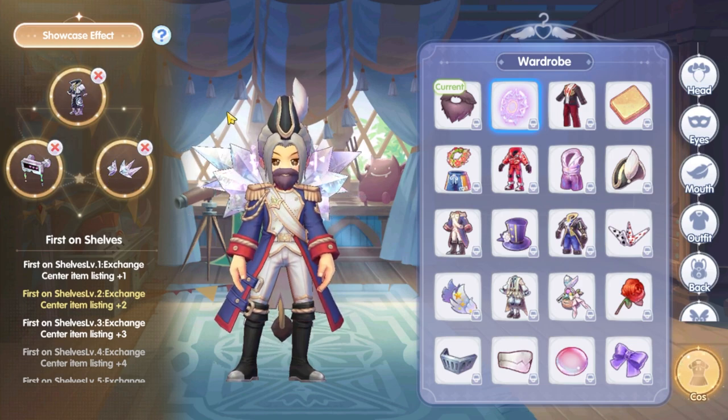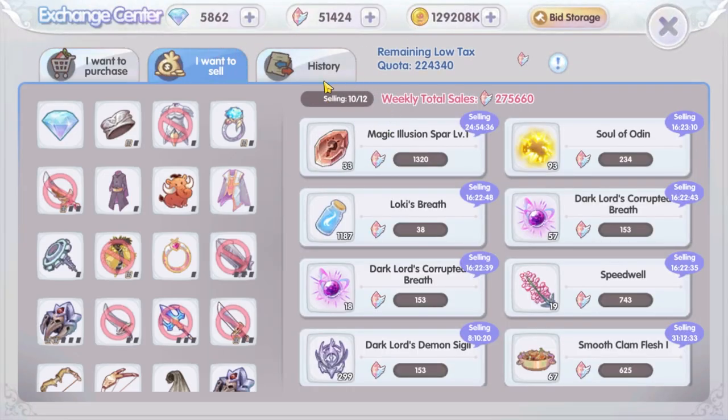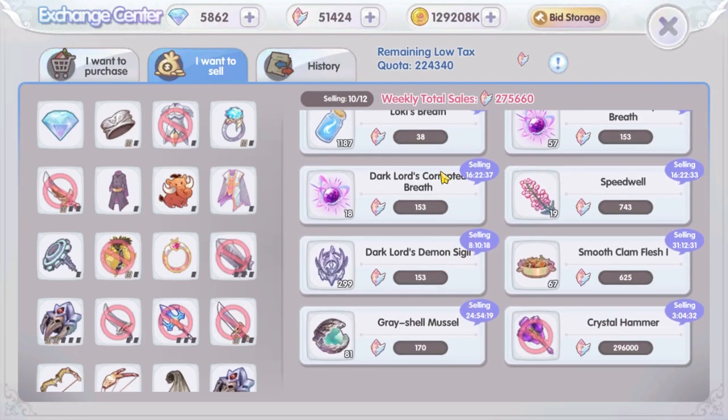For me, this is the costume I have that gives the additional exchange center item listing effect. This is my everyday costume that I put in the showcase. With this, I can sell more than 10 items at the exchange center, allowing me to earn more crystals.